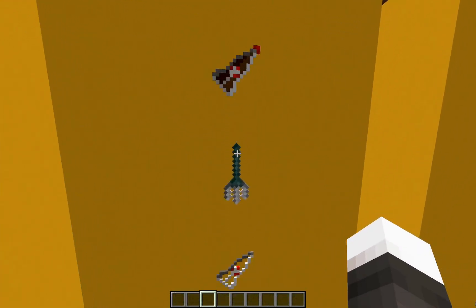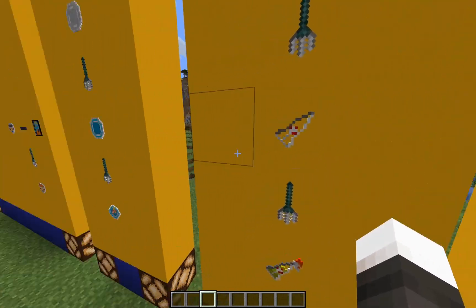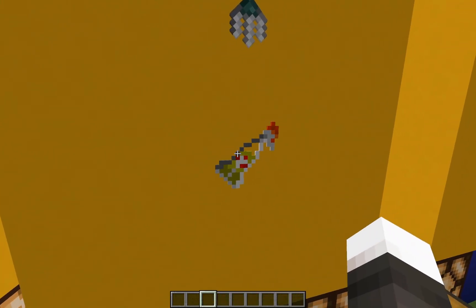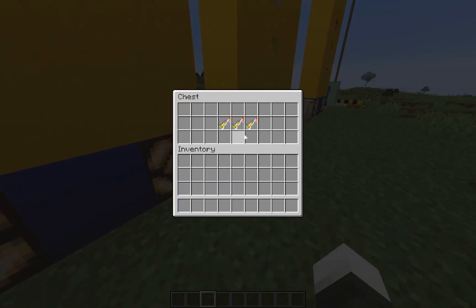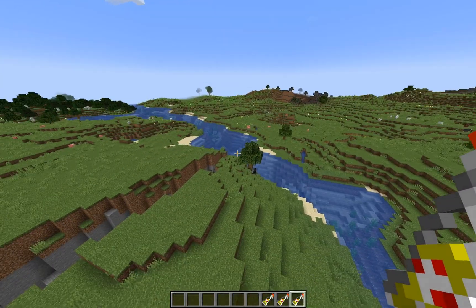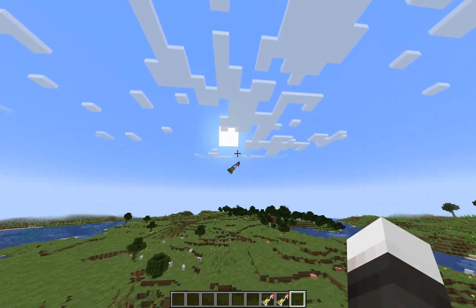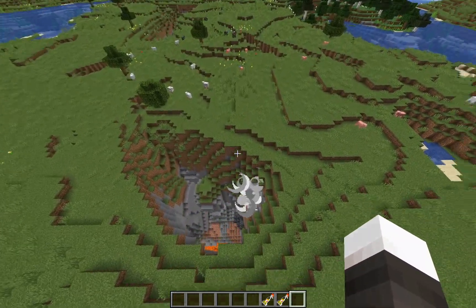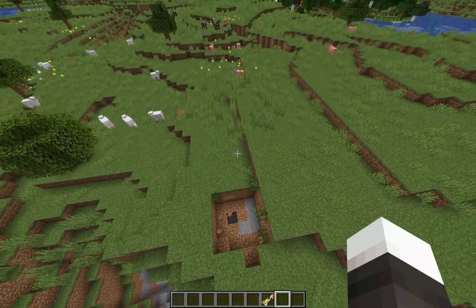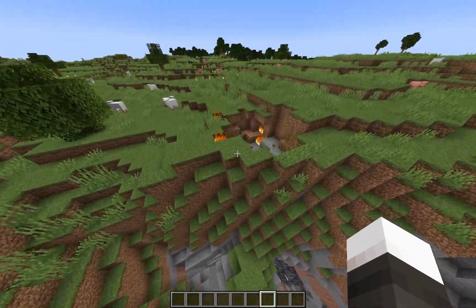Right here, this is Nuka-Cola. Once you drink it, it can actually be used as a weapon — you can hit people with it. But you can actually make it into a Molotov cocktail. I have one right here, and I can throw it. And they explode with some fire on them. Pretty effective as a ranged weapon.